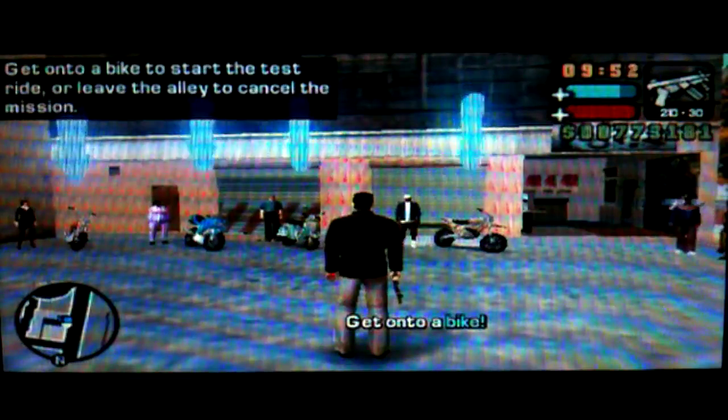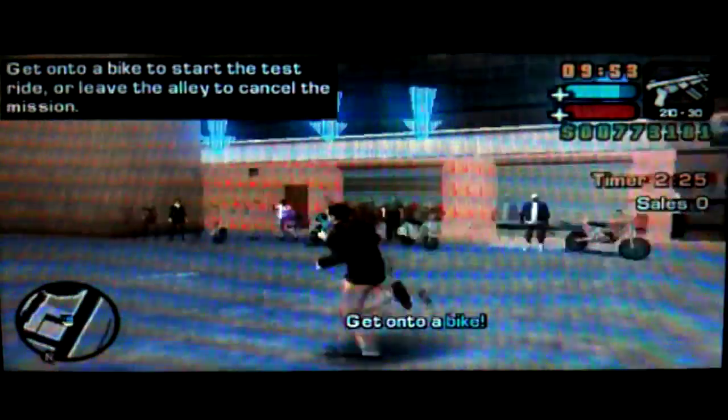So like the car salesman mission, we just pick any bike and we have to impress the customer. I'll show you how to do the sports motorbike first — the really fast one.